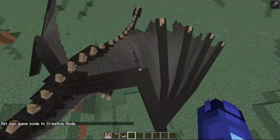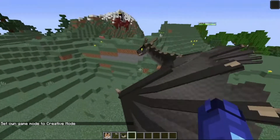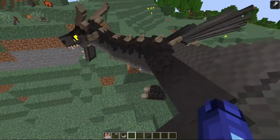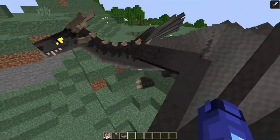Once you have got that, you will place the egg. You will place a netherrack block, light it on fire, place the Dragon egg in, and it is going to start spinning. That is when you know your Dragon is going to hatch. Wait 4 minutes and then boom — your Dragon is going to hatch.